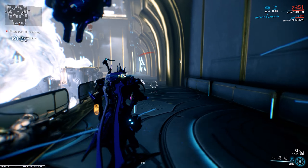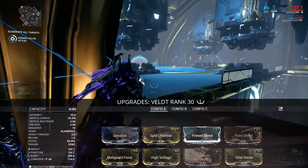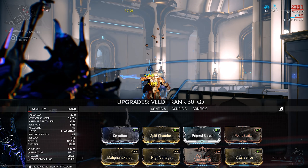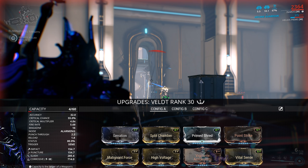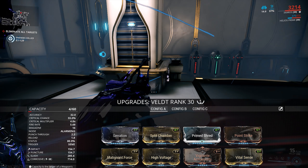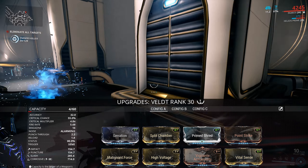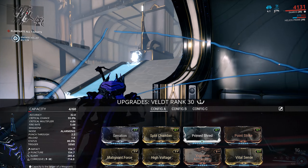In terms of the build I eventually went with, it's pretty much a standard crit build. I've got Serration and Split Chamber on there for damage and multishot, Prime Shred not just for the punch through but the additional fire rate as well, which makes it feel so much more usable. Then the usual crit mods: Point Strike and Vital Sense for crit chance and crit damage. Two dual stat elementals — corrosive damage with Malignant Force and High Voltage — and then Vigilante Armaments. Because of the high status chance I decided to go with corrosive to strip armour effectively, and Vigilante Armaments also has the chance of upgrading yellow crits to orange crits, which can really boost the damage output of the weapon.